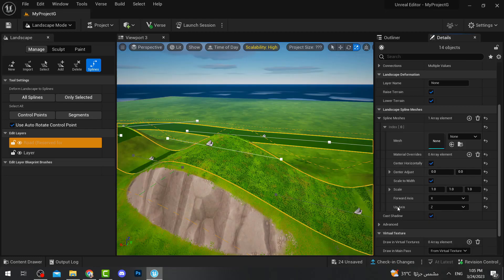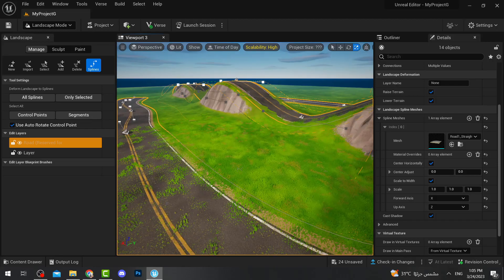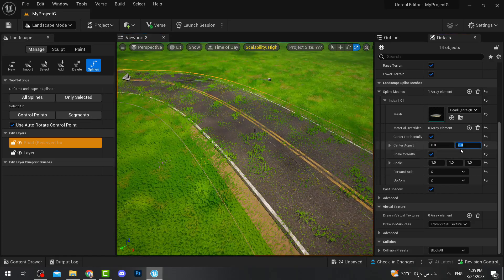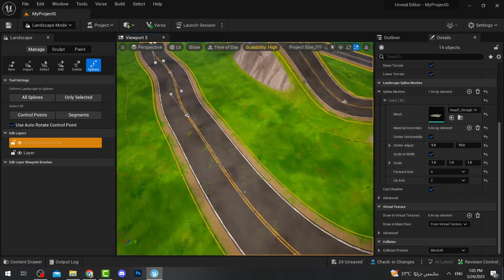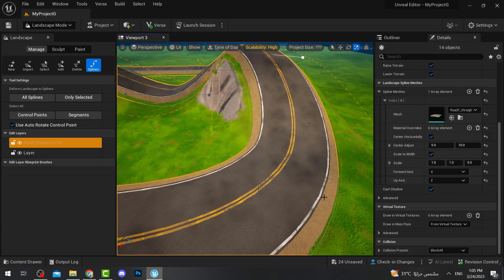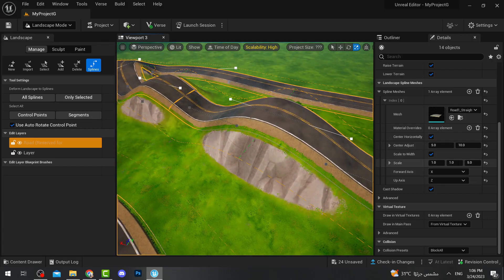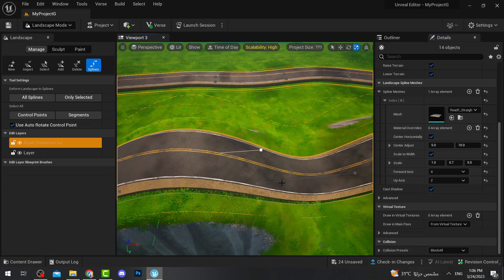Search for 'road straight' and select that mesh — the road will now be visible. However, grass is appearing on top of the road. To fix this, change the Center Adjust value to offset the road center, then set the Z offset to around 5 so the road is raised slightly above the ground and the grass is no longer visible. You can also change the road's scale — for example, set it to 0.5 to make it narrower, or 0.7 to 0.9 for a good size.